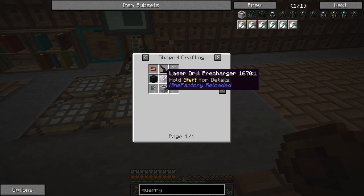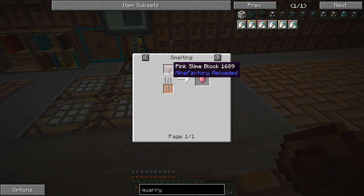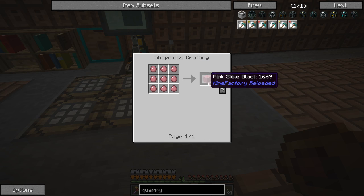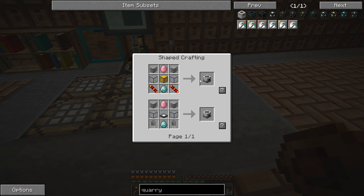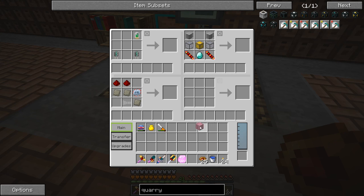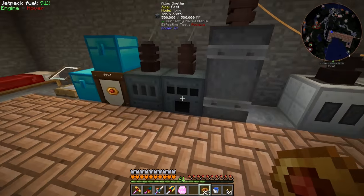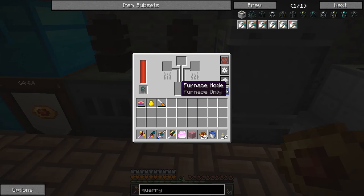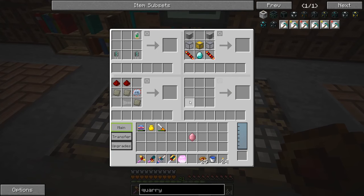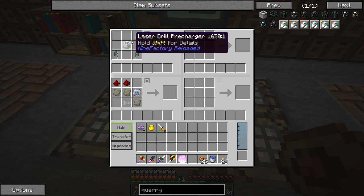We have to make an MFSU. I've already got everything set up for the laser drill pre-charger. Nine pink slime crystals make the pink slime block, you smelt that into the pink slime crystal, and you get the laser pre-charger. I had to go smelt that in the furnace — got it. So we can put that right here, and there we go, there's the laser drill pre-charger.